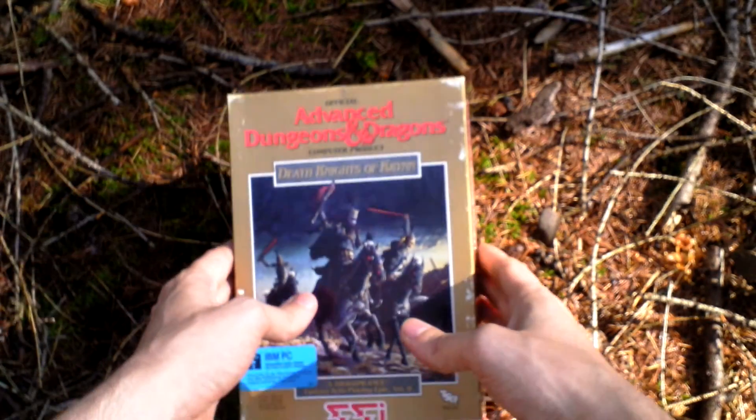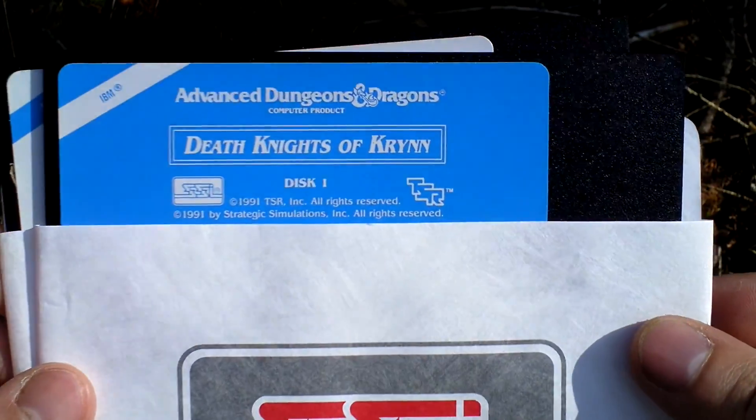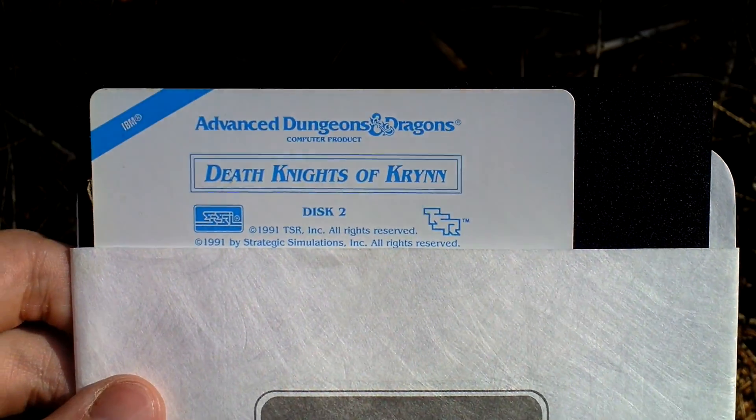Now let's open the box and see what is inside. First of all the game — of course it comes on five-and-a-quarter inch discs. There are two: this is disc one, this is disc two.